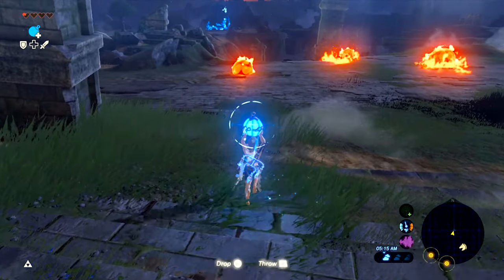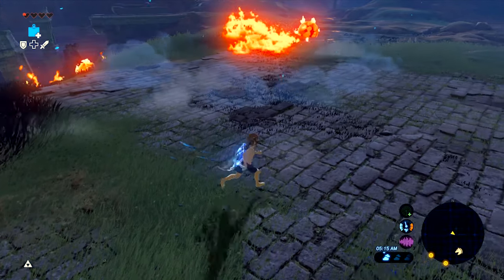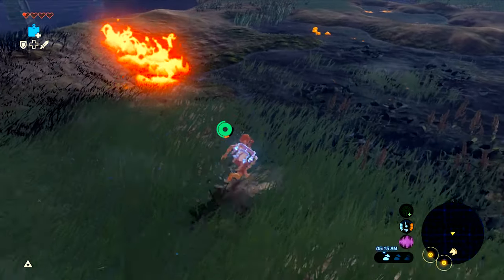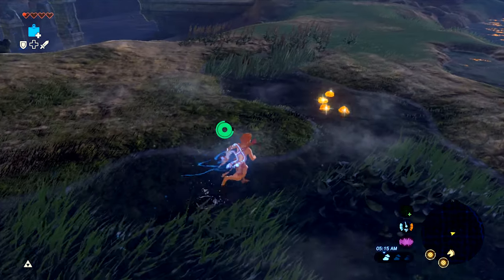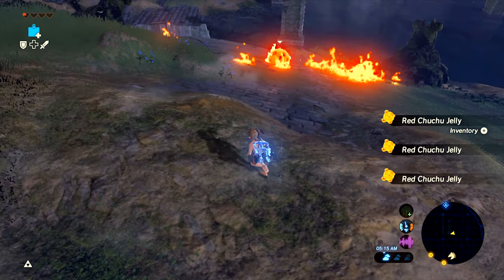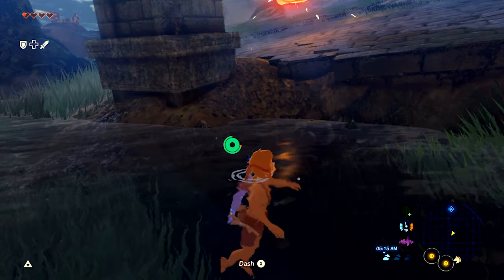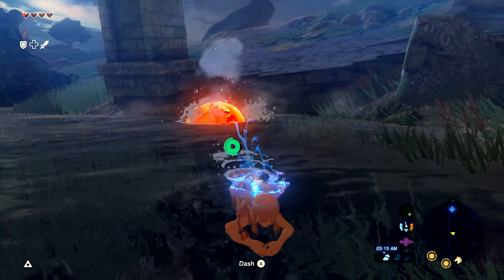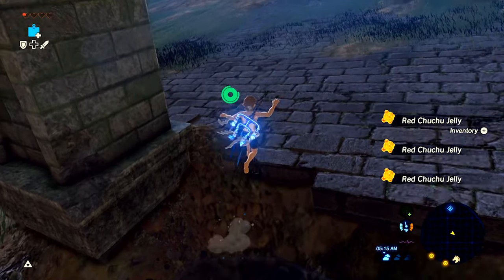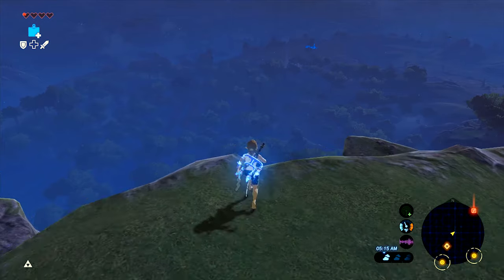These guys turned out to be surprisingly fun. One of them is walking toward a puddle and just walks right into it. Fire Chuchus don't normally live around puddles, but once I saw one do that, I thought it would be fun to make another one do it too. Apparently the game designers also thought it would be fun to have an exploding barrel rolling down a hill toward a bunch of fire Chuchus.